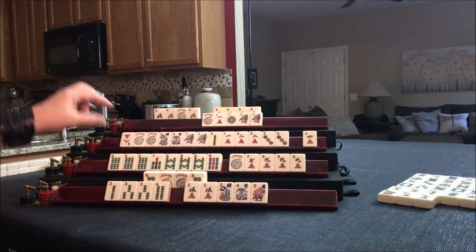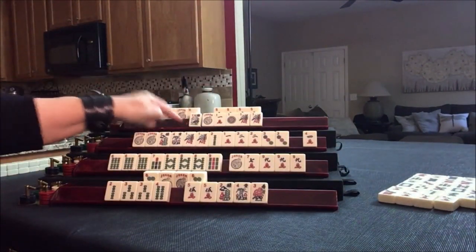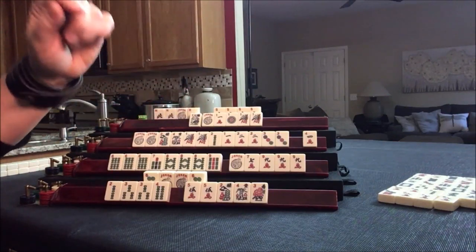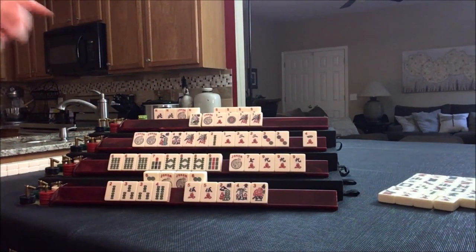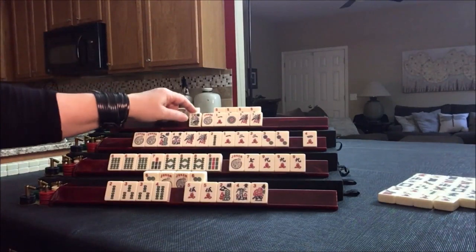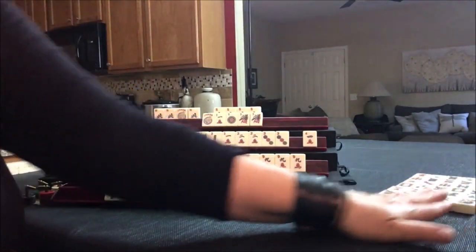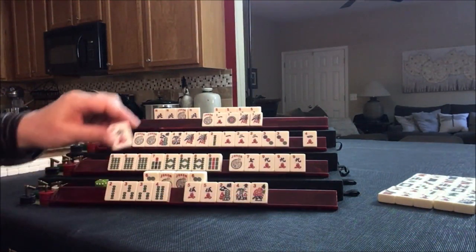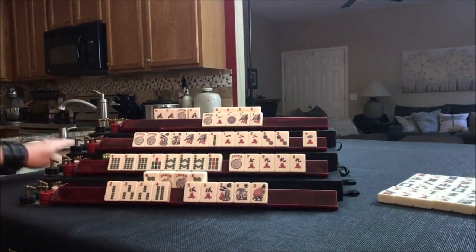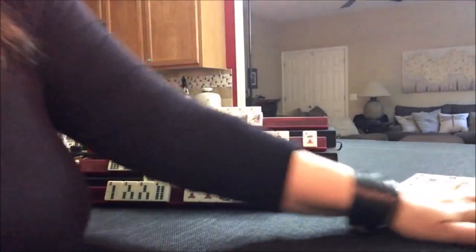We need ones. Flower — four. North and south. We would need red dragons — there are two out, there's no way we're going to get it. Let's throw the flower. Nobody wants the flowers. Let's draw — six crack. One dot. There are two one dots out. Red — that's the third red out. Good thing they didn't commit.